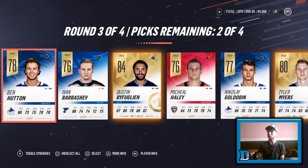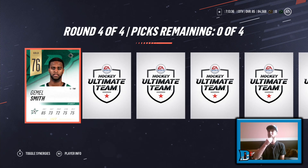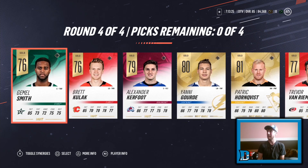Round number three — we got an 83 plus. That scares me because that was a 66% chance. And now it becomes the question — what are we going to get in round number four? Can we get something half as good? 76 Brett Kulak, 79 Alex Kerfoot, Yanni Gord, Patrick Hornquist. Absolutely stumped — that sucks big time.